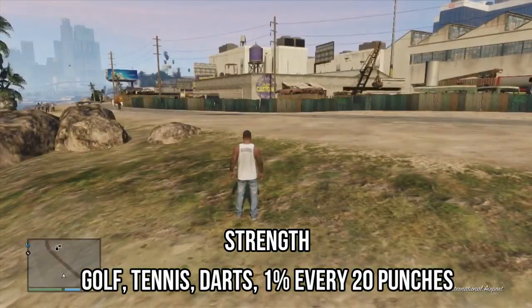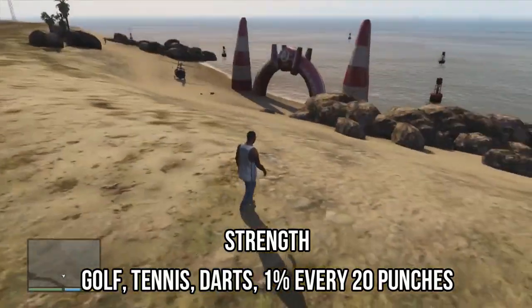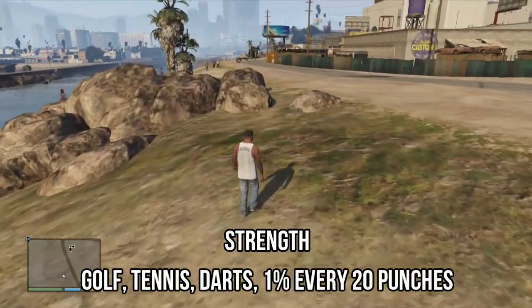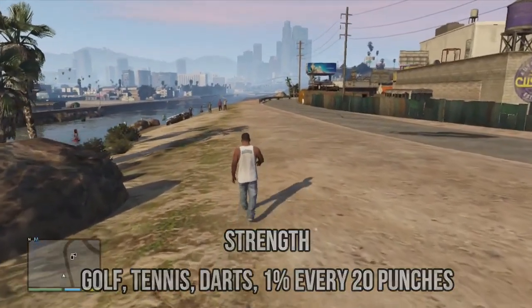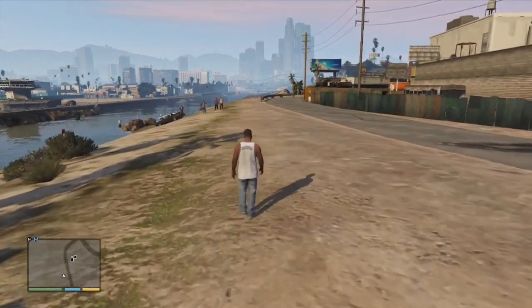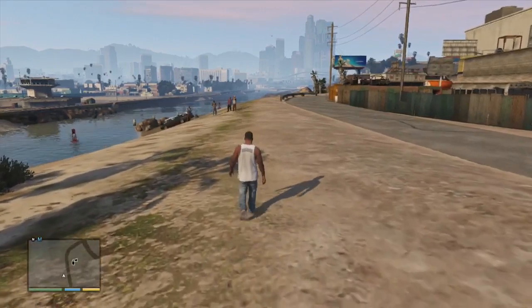There is also a more fun way to increase strength — literally just punching people. Run up to someone and punch them. Every 20 punches you land will gain you 1%, so it's a lot of punches, but if that's what you want to do then go for it.